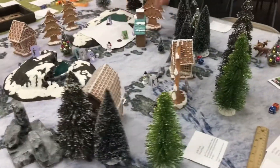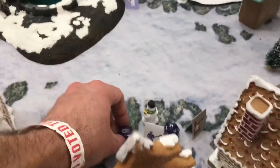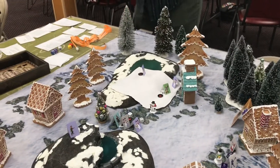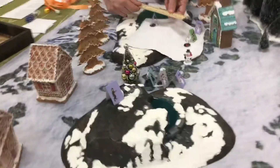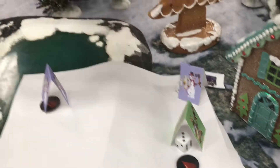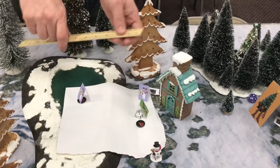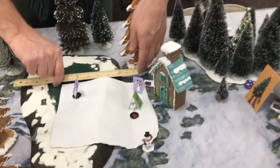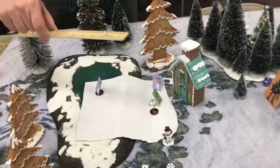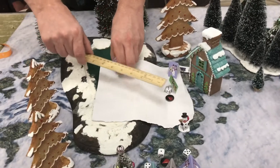Good job, Jack. Placing a marker to show the turn is finished. It makes sense that snow people wouldn't have terrain problems on ice. So let's just say they have no problem with the rough terrain from the Ice Storm. James just won the new initiative.